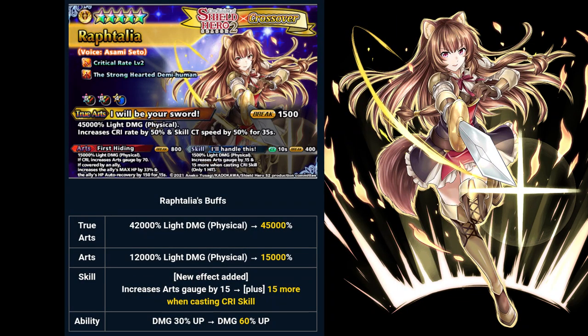Her true arts is kind of selfish — it only buffs her own, but she can boost her skill CT so she gains more arts gauge to heal tanks. And that is what I see in her kit.